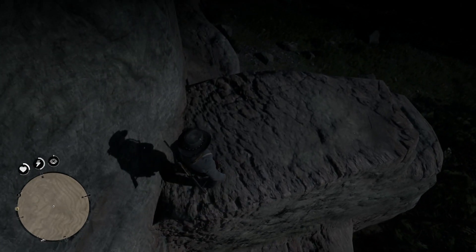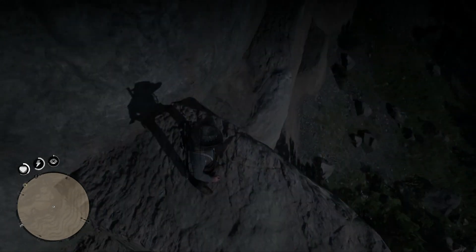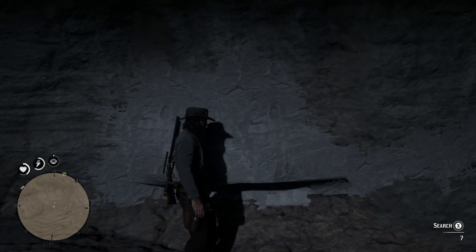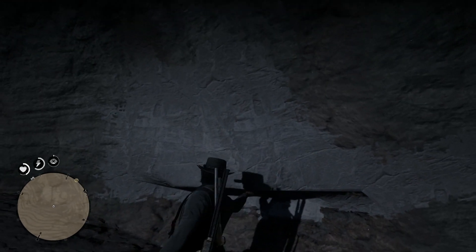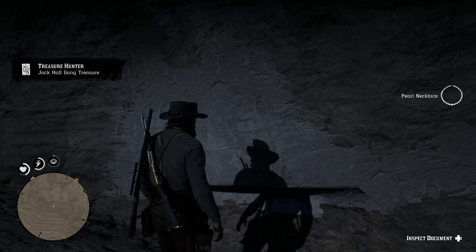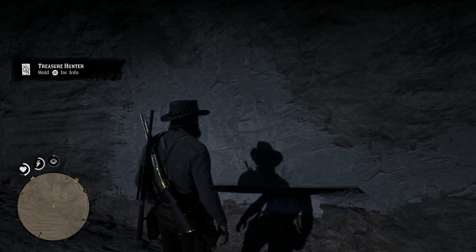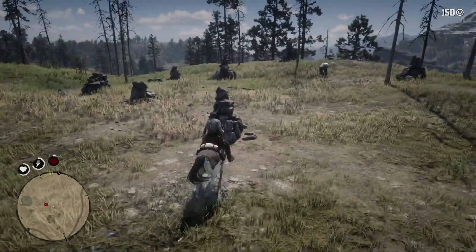Then once you make this little cliff, you go up the next cliff as well, and then we're gonna drop down that little ledge — again, try not to fall because it could kill you. If you get down here you'll see the little crack on the rock; it'll tell you to search. Search for it — this will find treasure map number two, and it also gives you that pearl necklace, which is kind of cool.